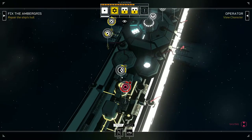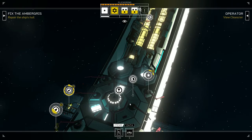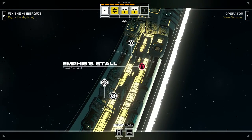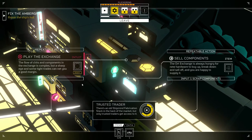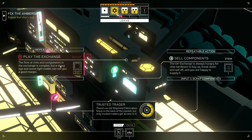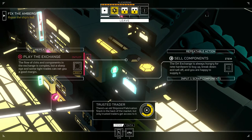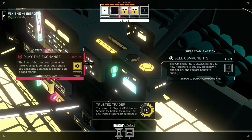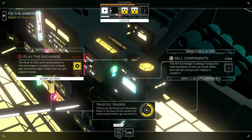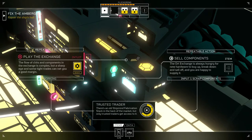Let's get into this. One more cycle and ambergris will be fixed. In the exchange we need two more for trusted trader — we could play the exchange. We've got a six we can use, that would be good. The faster we get access to a ship mine the better, because we need that in order to deal with this hunter that's after us. The flow of chits and components in the exchange is complex, but a sharp eye and some tight trades can net you a good margin. Let's go for it.